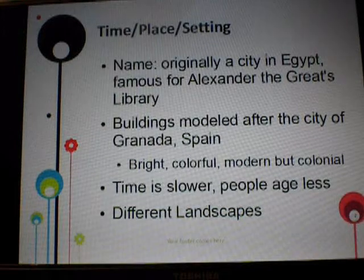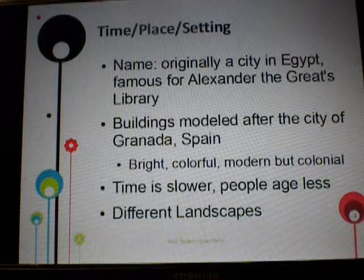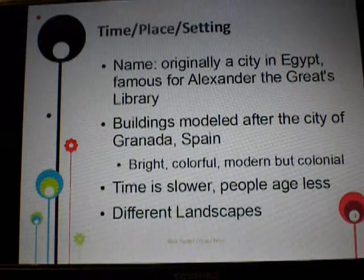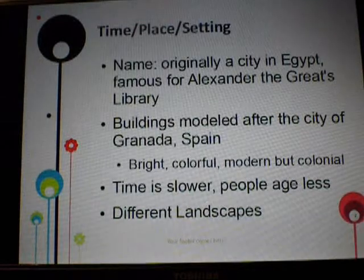Time in my utopia is a lot slower than normal time, so it makes people age less, which makes people younger longer. There are also different landscapes in my utopia: forests, hills and plains, deserts, seaside, city, and jungle.